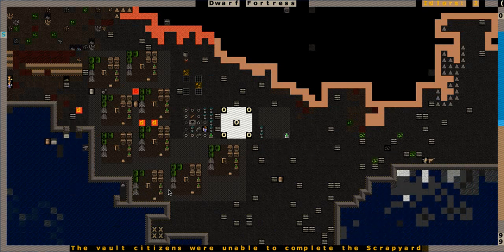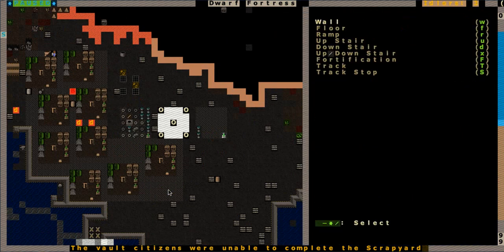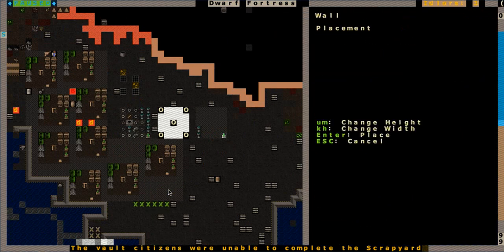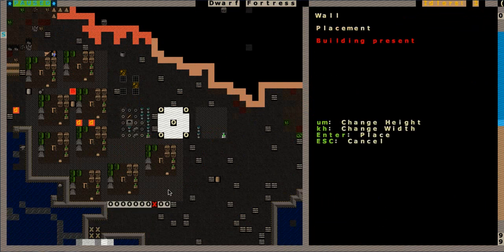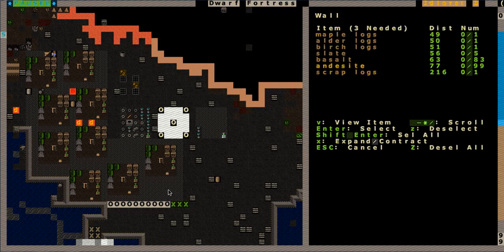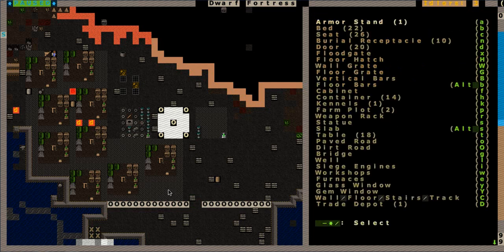But look at that beauty - look at all of that majestic scrap yarding, or whatever you want to call it. I will kind of wall it off. I think I can use Andesite - it should be maybe the same color. And I might as well leave just a two-wide gap there, that way I can have double doors.